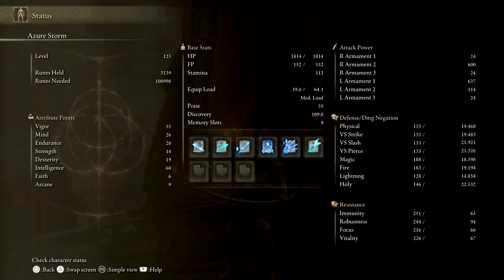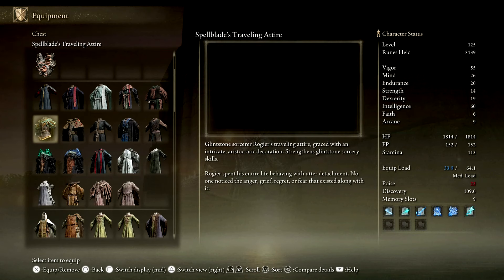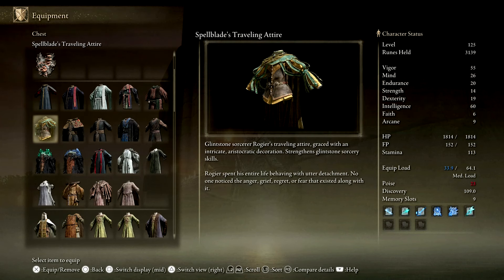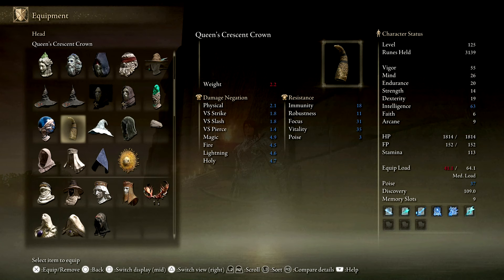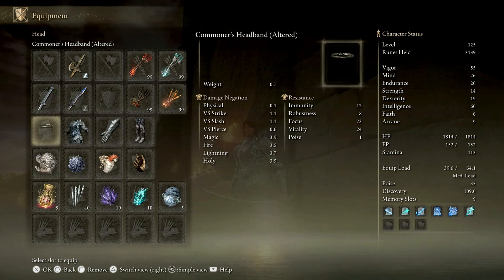Here are my stats — pause the video if you want to have a closer look. And now my equipment. For armor, I prefer to wear what is fashionable. However, you can wear stat-boosting armor such as the Spellblade set for increased magic ash war damage, or the various head pieces that increase certain stats.